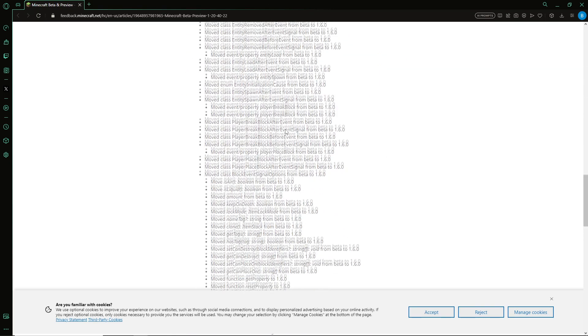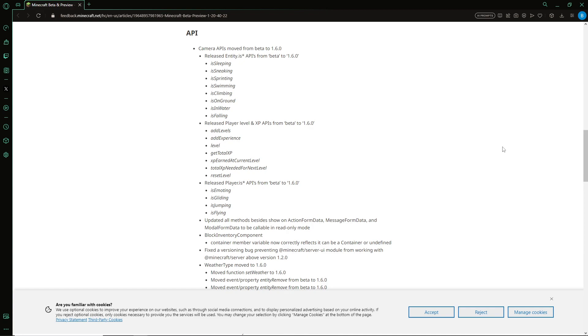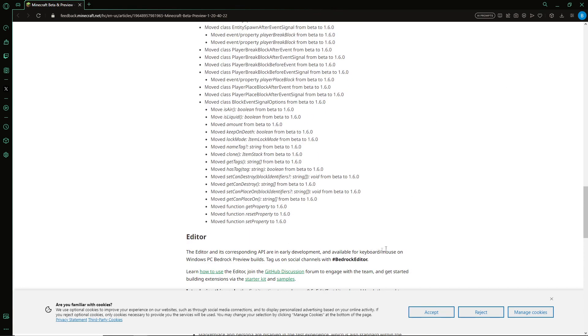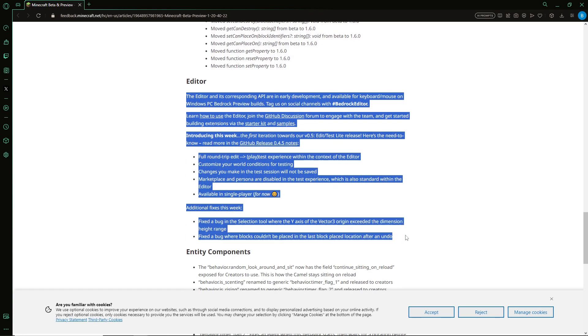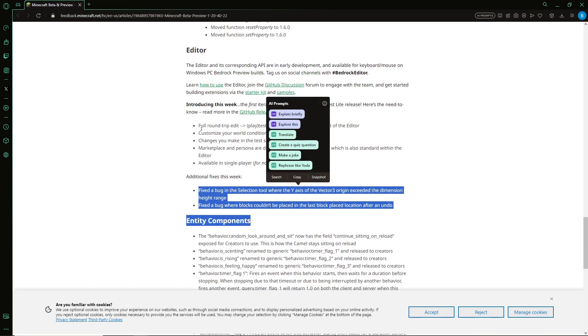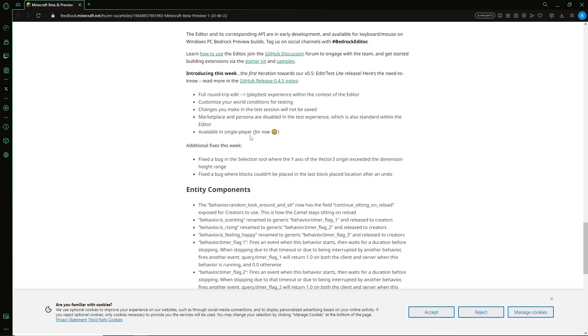There are also some technical changes in this update — quite a lot of API changes, which I'll scroll through so you can pause and read them. There are also some changes to the editor; I know what the editor is but the actual changes don't mean much to me as I haven't messed around with it. It does also seem like multiplayer support is coming to the editor, as it says 'available in single player for now,' suggesting they're working on a multiplayer version.